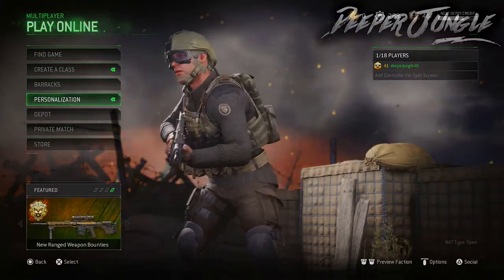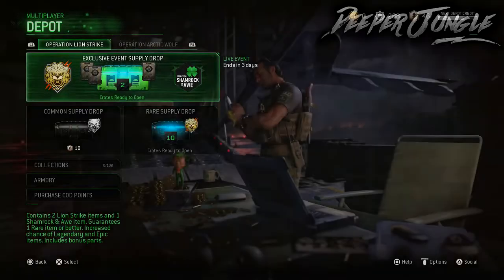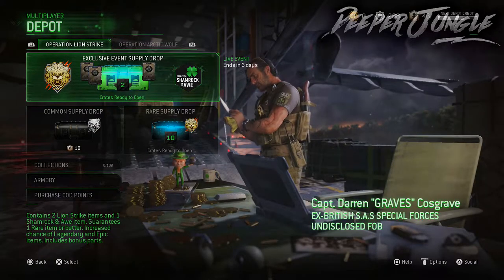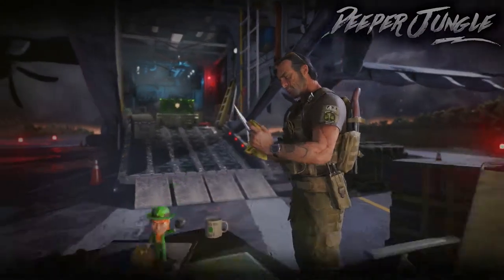Let's actually get ready for the supply drop opening. As you can see, I have 10 rare supply drops, and that's just because since I actually owned the Season Pass and I bought the Variety Map Pack, I was able to get these extra supply drops.